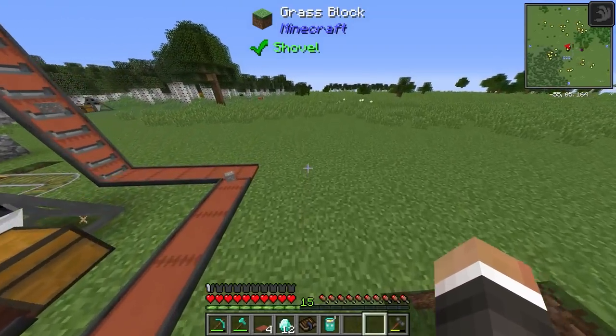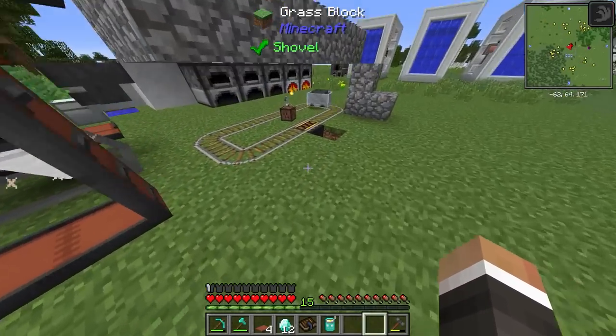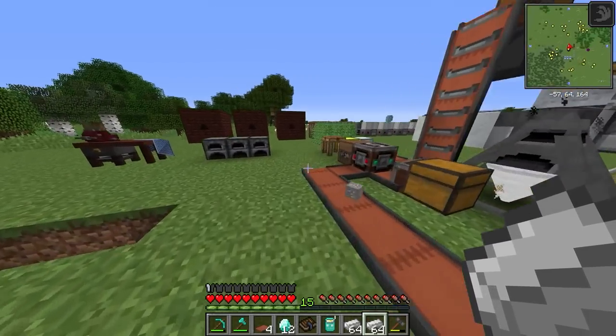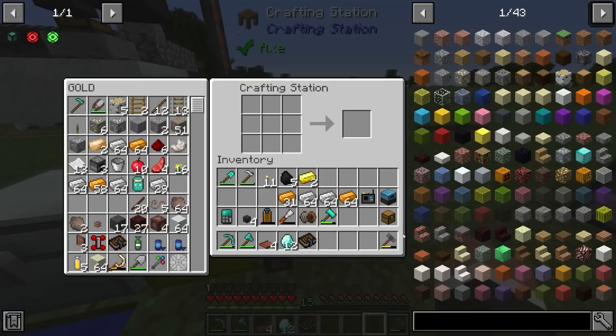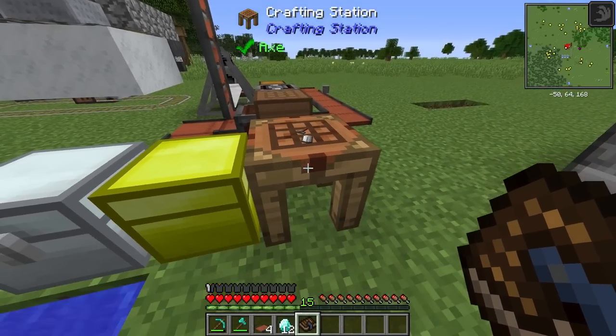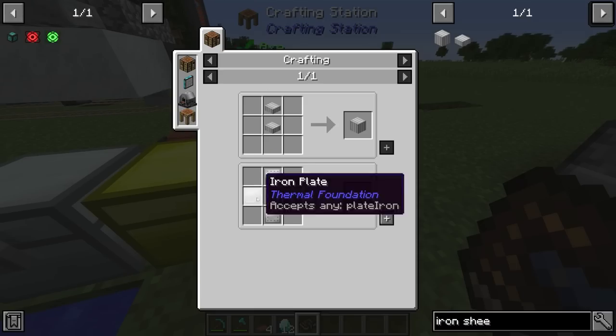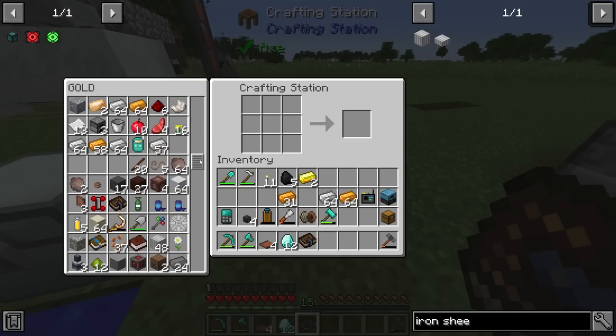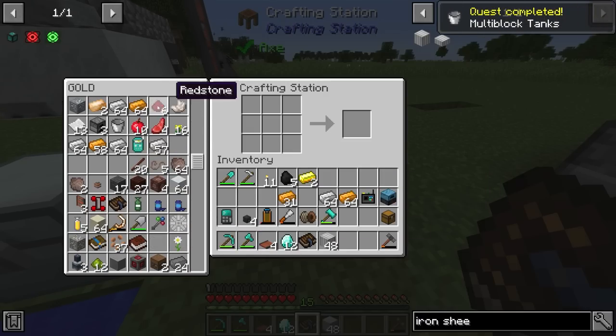We need more iron ingots to turn into iron plates and then iron sheet metal. Iron sheet metal is made in sets of four: four iron plates gives four iron sheet metal, so we need 36 iron sheet metal meaning 36 iron plates. Once we've got those, we can craft all the sheet metal we need.